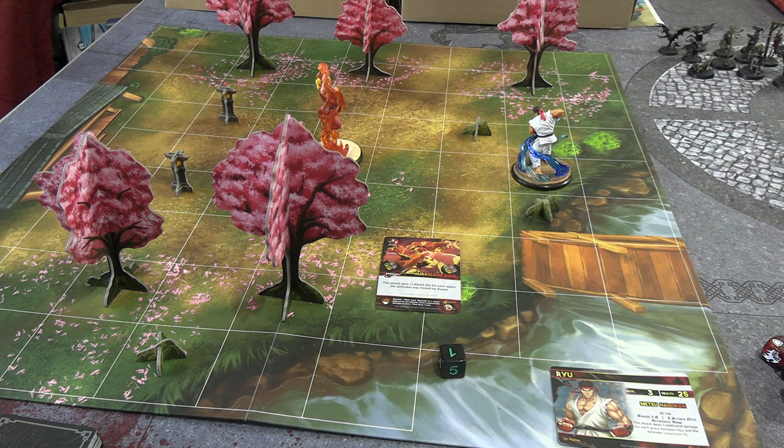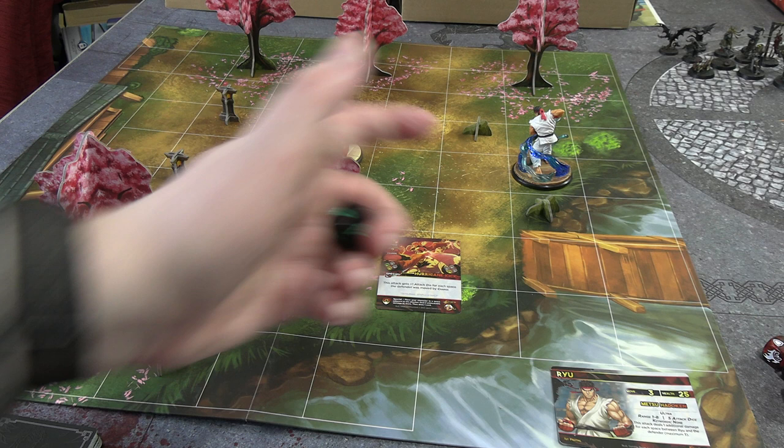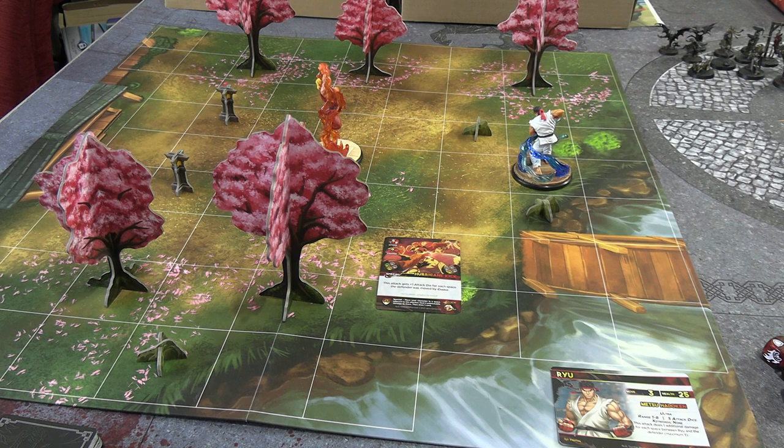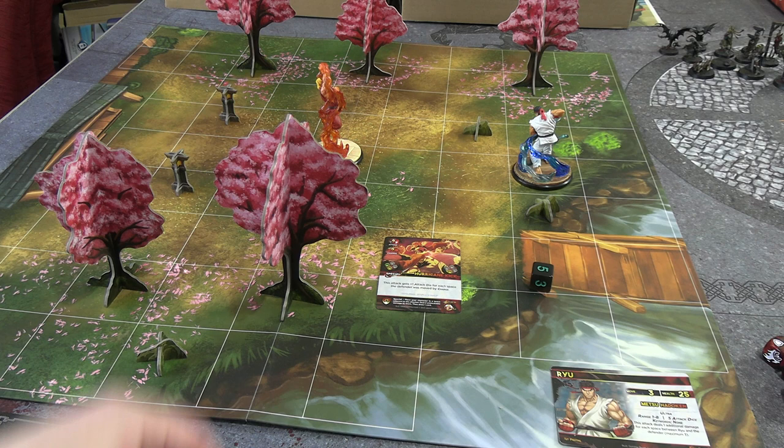To decide whether the AI tries to counter or block, you roll the D6. A 1 or 2 means he's decided to block — that gives him two block dice. If you rolled a 1 specifically, it's as if he played one of the defence cards we took out, giving him four defence dice — a really big effort to defend. Any other result and we draw the top card of his deck to see if it counters us.